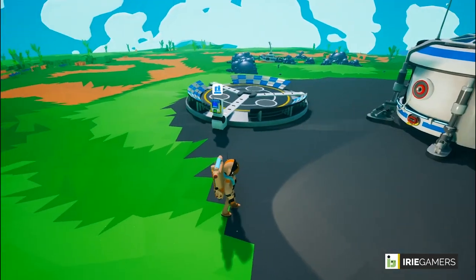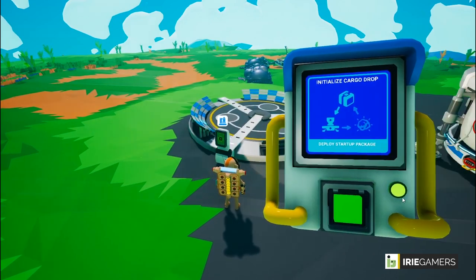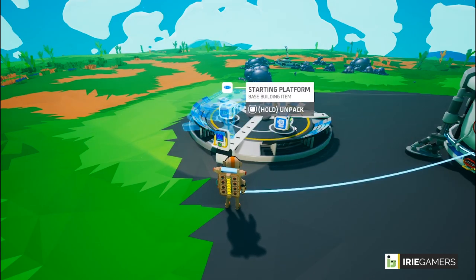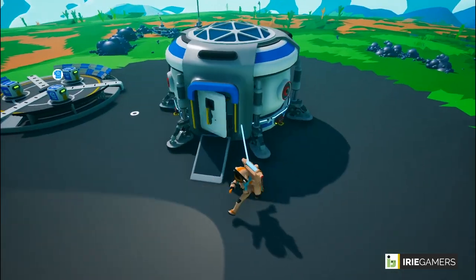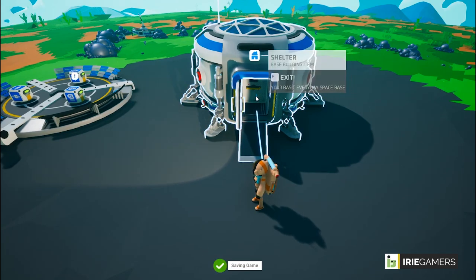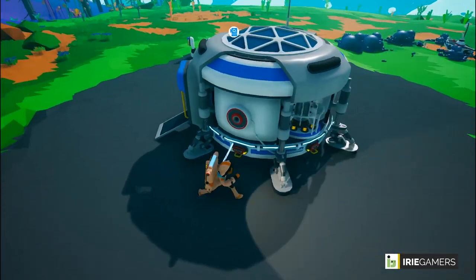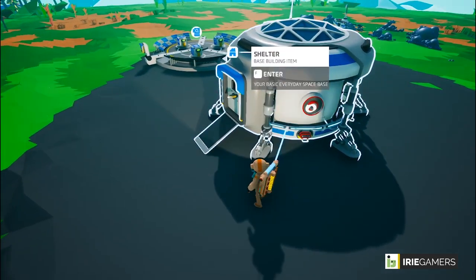In the initial stages of the game the landing pad acts as a cargo area where you deploy your initial cargo drop. You're given an oxygenator, a printer, and a platform. Let's also talk about the shelter — this is our main area where the game is saved. Once you enter your shelter, your game is automatically saved.